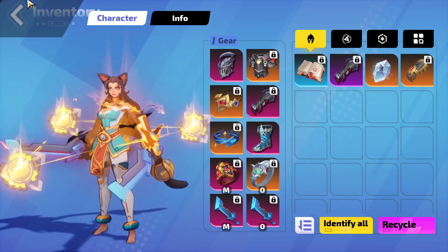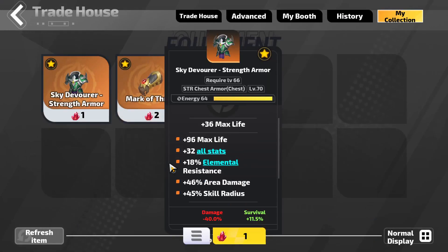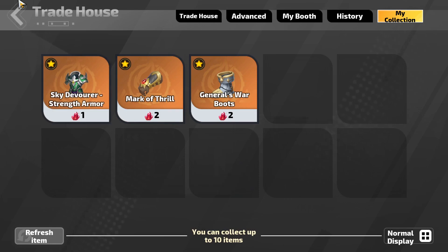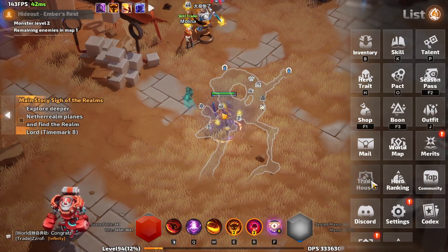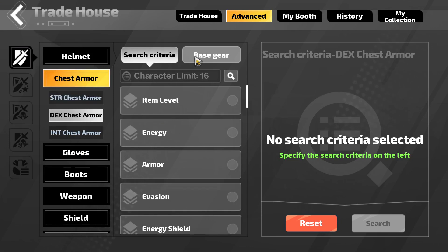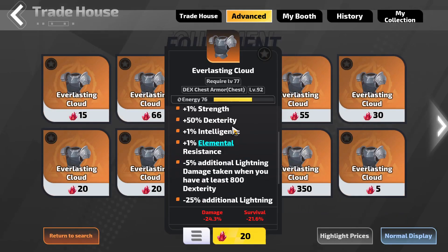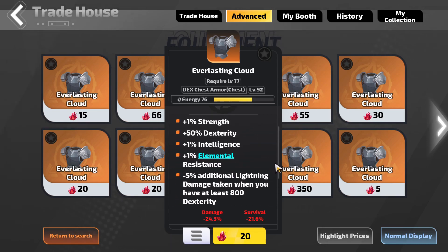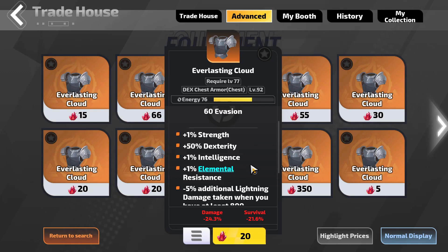In the mid budget version, there are some unique items you can find. The body armor is very cheap but very amazing for the mid budget version. Before you get this body armor — the one I used in season 1 for the death dagger build — I think it's not that good anymore because it's not very tanky for your build.